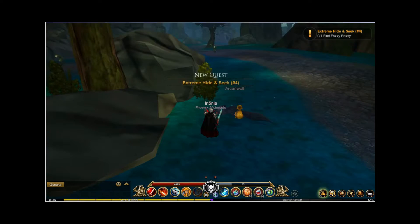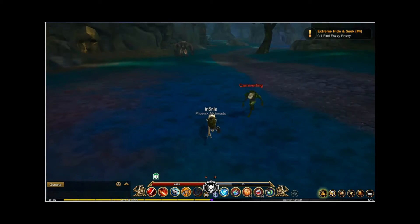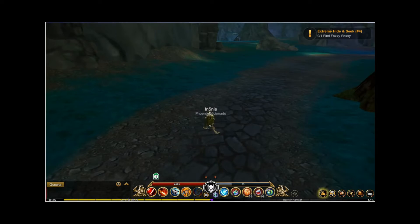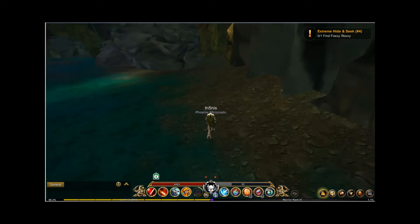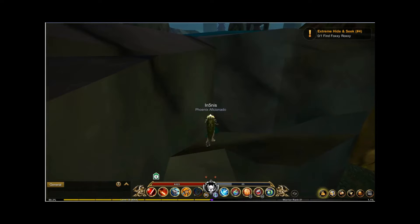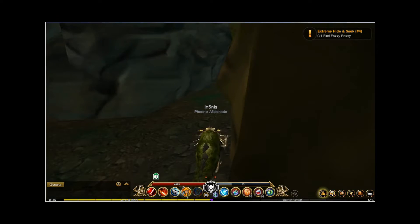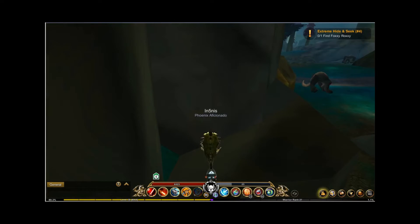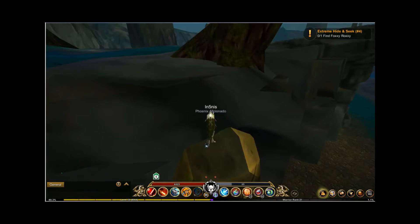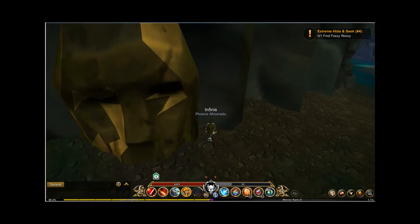Okay, next — yeah, this is the next part. You can go all the way around through there, or you can just jump up. There should be a small ledge over here — yep, there's one. I hate jumping. Okay, we're just gonna go around.